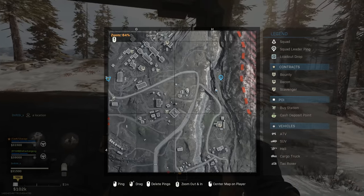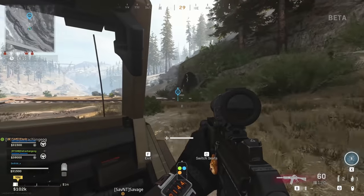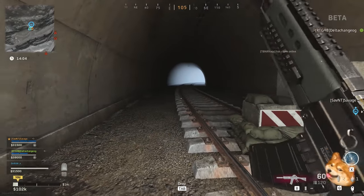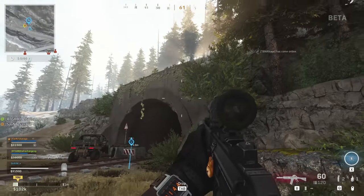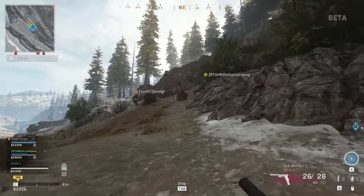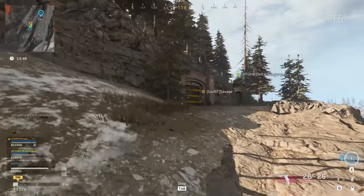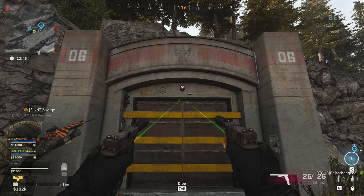Bunker number 6 is on the very far east side of the map between quarry and lumber. Very out of the way, very easy to miss. When we got there, we thought — oh my god, is this bunker different? Is this one actually some train tracks? But you can't go into the train tracks. Instead, this bunker is, like the others, hidden, a little bit elevated and out of the way, so you have to go climb up the mountains a little bit and parkour over. You can't take a very direct path unless you just redeploy and parachute in. Just above the train tracks, you will find bunker number 6.